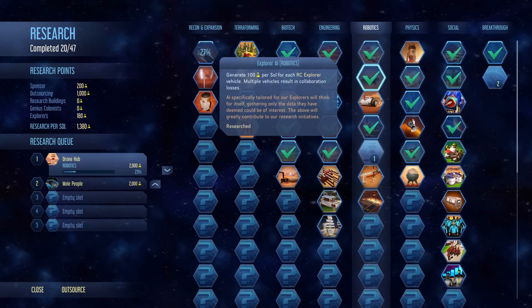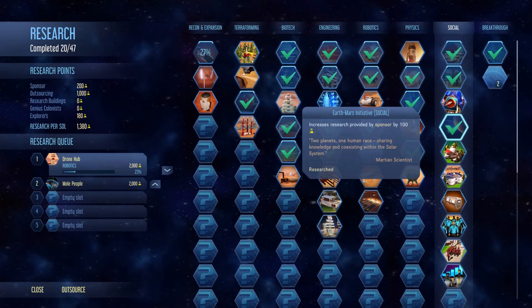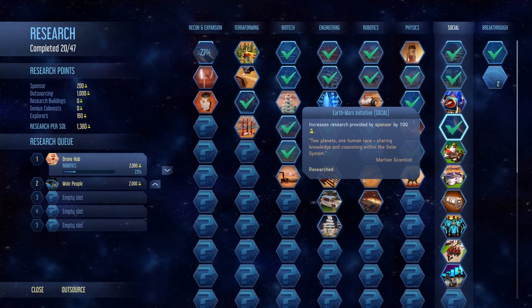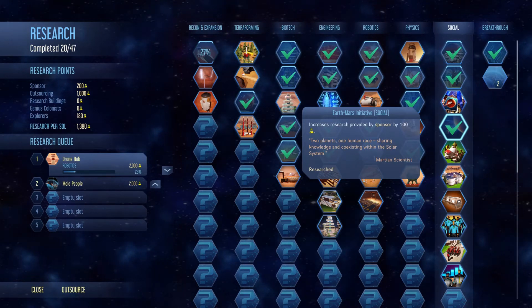Explorer AI is one of the big reasons why you should have the Explorer on Mars ASAP — because when you have the Explorer on Mars and you have this technology researched, you get 100 additional research. The second technology, Earth-Mars Initiative, does the same thing and increases the sponsor's research by 100. This is relevant even if you're playing with a high-research country like the European Union or a smaller nation like the Church of the New Ark that has zero research.